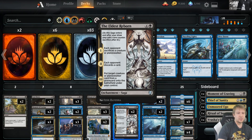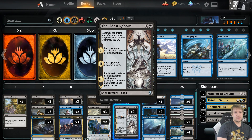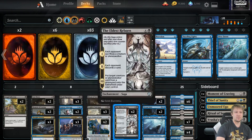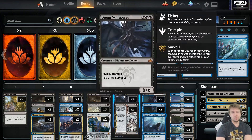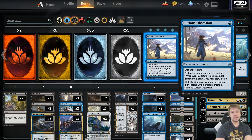Then we have the Eldest Reborns. There's some extra spot removal, I guess, for planeswalkers sometimes. We can also bring back big things we might surveil to the graveyard. Overall a good card that synergizes with everything we have. Discarding also synergizes with the Disinformation Campaign because of this critical mass concept — if your opponent has a good card and a bad card, one discard doesn't do much, but two discards is when you hit gold. It also deals with hexproof creatures like Carnage Tyrant. Two has been a good number.